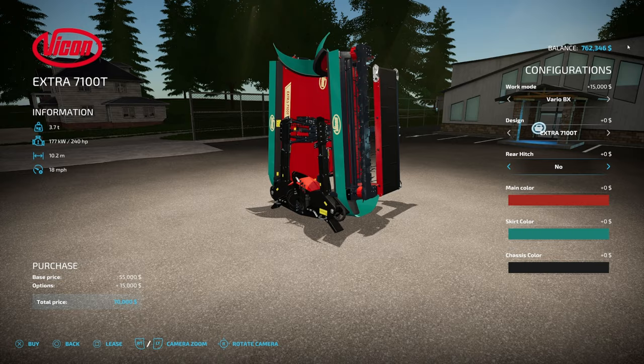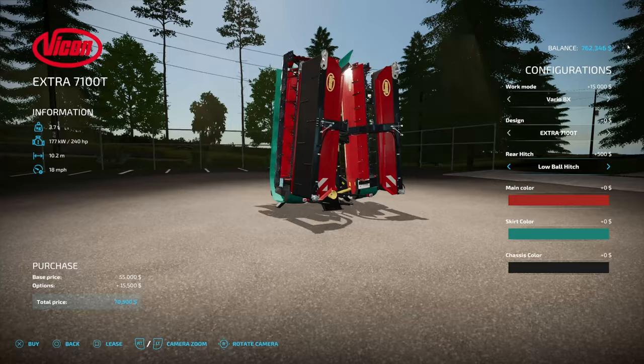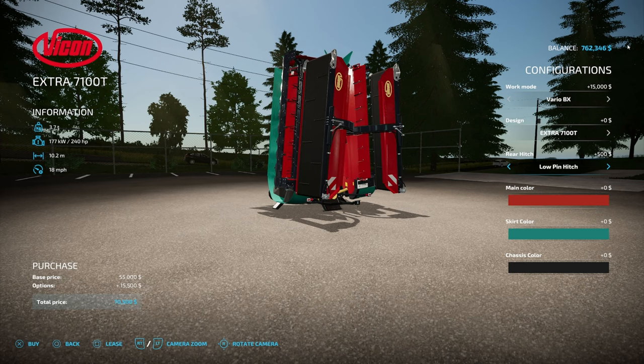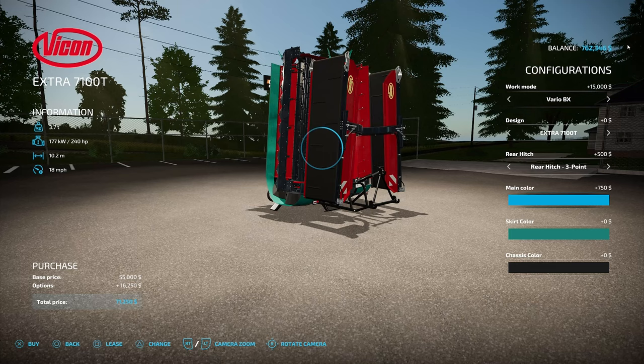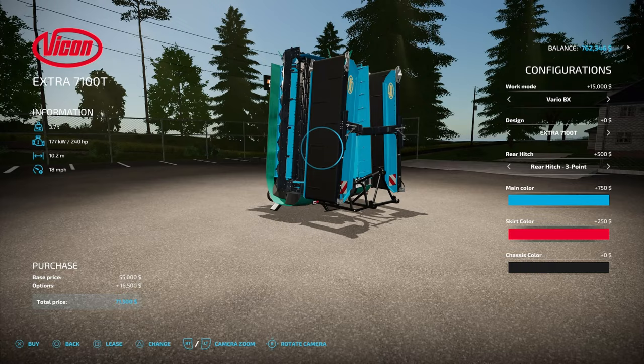The really important part here is the rear hitch — you have three different options. First, you can get a low ball hitch, which will be very important later for attaching other things if you want to. Or you can get a pin hitch. What we're going to look at today is the rear hitch three-point, so make sure you get that. For colors, let's do the same thing — baby blue and this red right here.